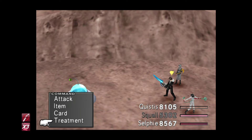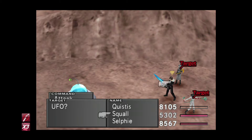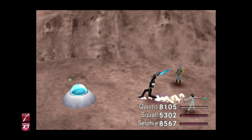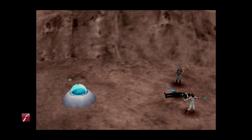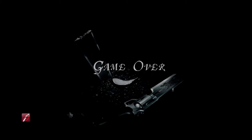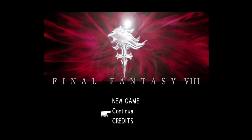Then Squall attacks himself, killing himself because he has Death junctioned to his status attack. Unfortunately, Phoenix didn't get summoned that time — it doesn't matter. All we need to do is reload the save game and try again.